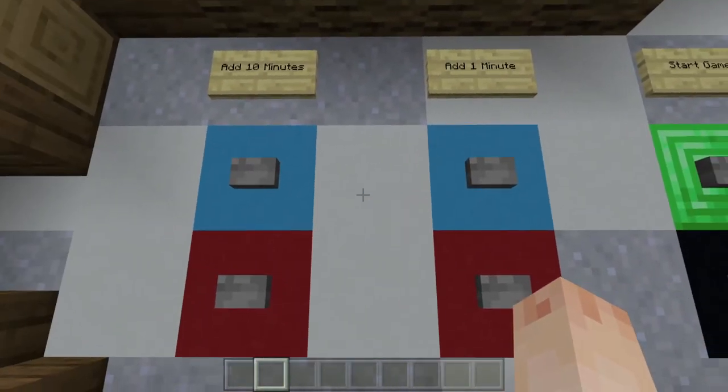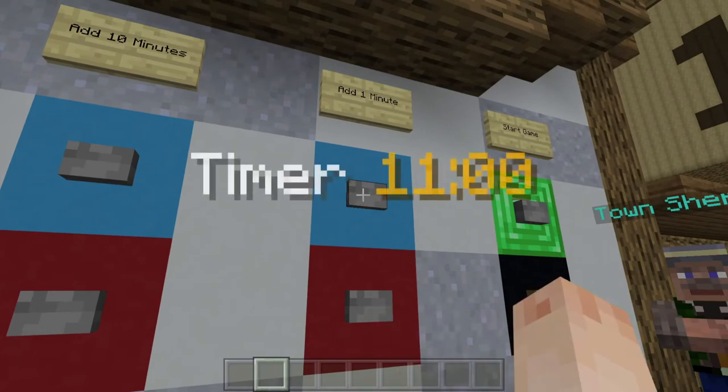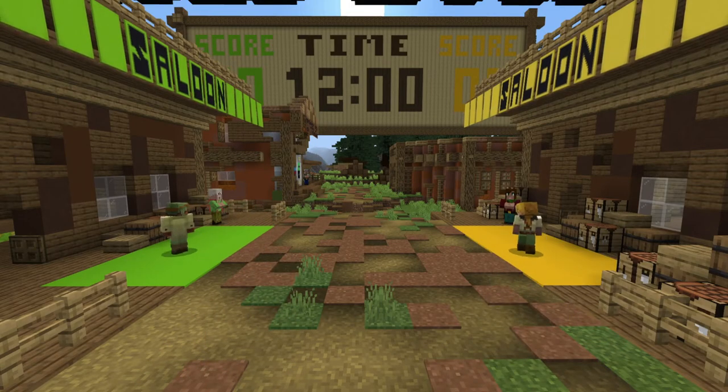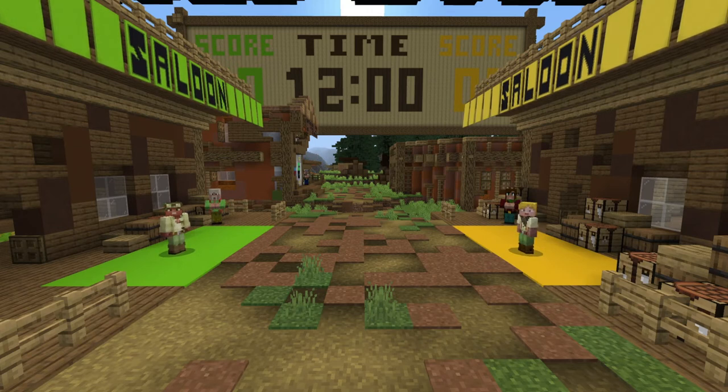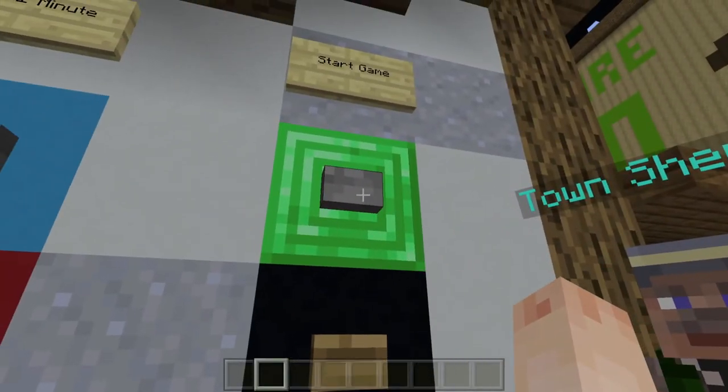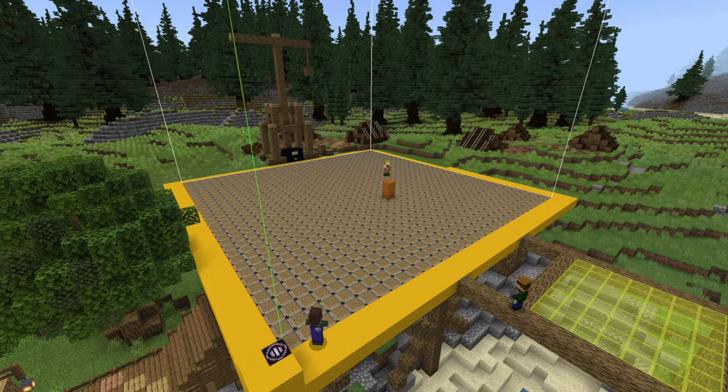So let's make this game last 12 minutes by adding 2 minutes. Next, get your players to stand on their team colours. If you have a large group who want to spectate, make sure they're standing elsewhere. Once in position, the host of the game can press the start game button on the green emerald block. The students' teams will immediately be teleported to their team platforms and they can begin their competitive building. Each platform has an area of build allowed blocks that allow students to build.